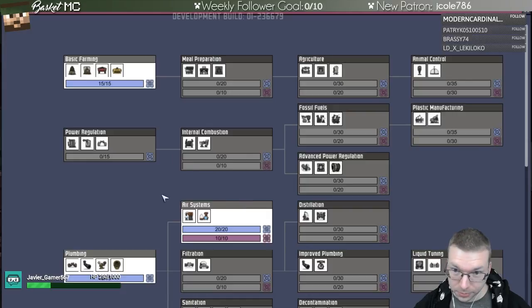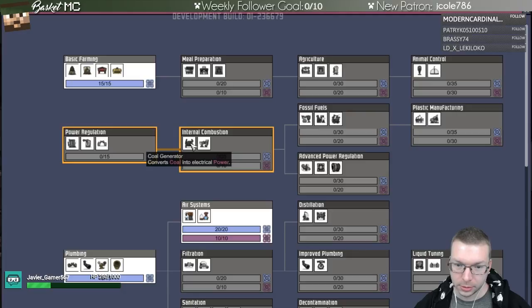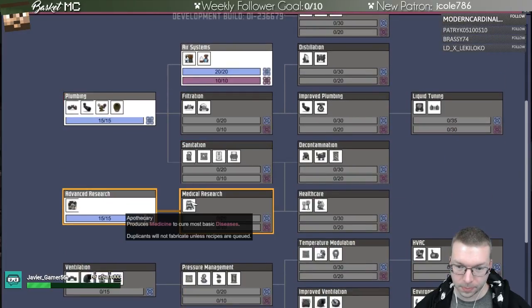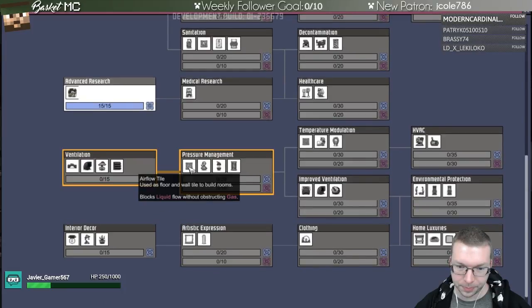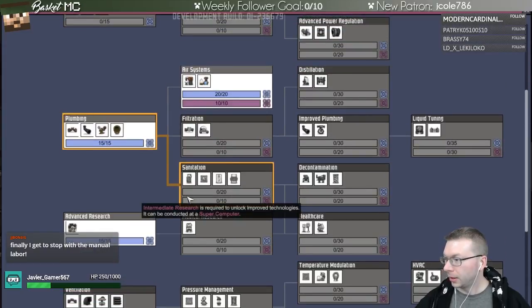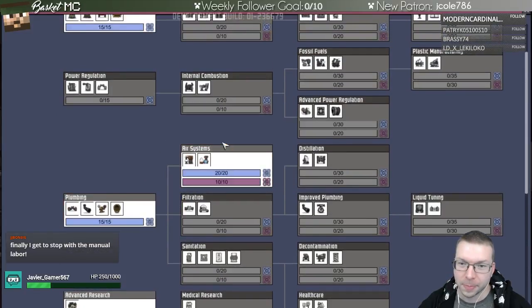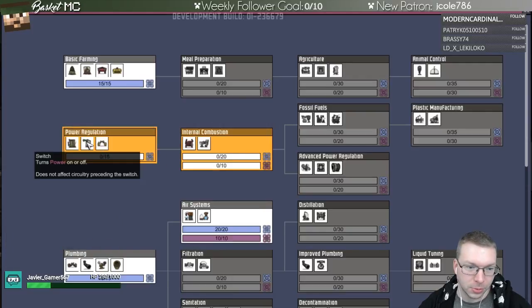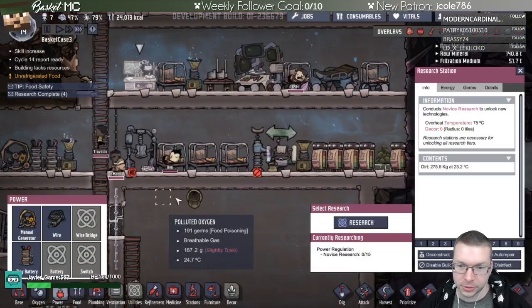Let's do some research. We have different means of getting power — coal is probably a good idea if you don't have a lot of other options. That might be the best initial route. Finally I get to stop with the manual labor and do some research. We'll work on getting better power, better batteries and stuff. We still don't have enough beds — there's still some people sleeping on the floor.